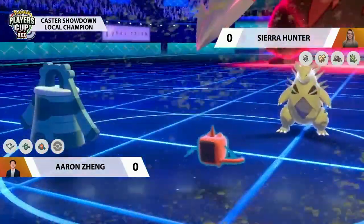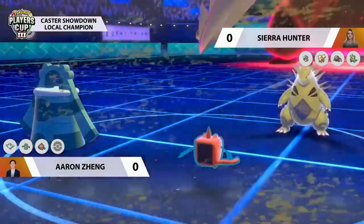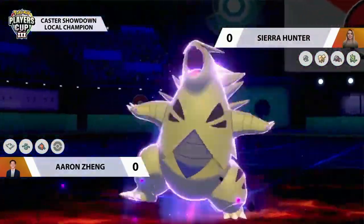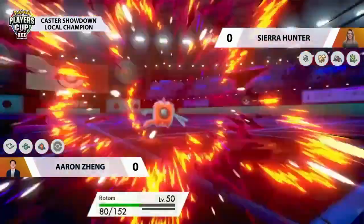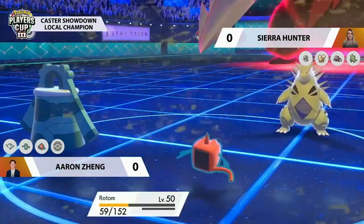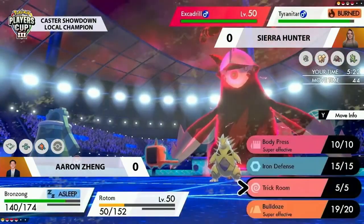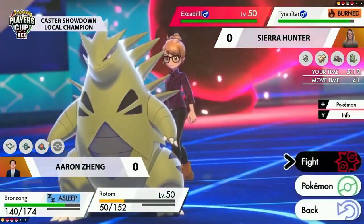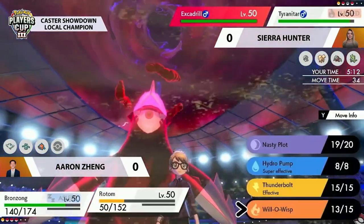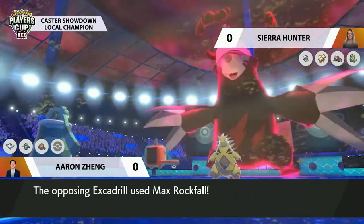We're going to see a Max Guard from Excadrill. Sierra may have predicted the Will-o-wisp was targeting Excadrill, thinking Tyranitar could deal with Rotom instead. But Rotom goes for Will-o-wisp into the Tyranitar — Lash Out comes from Tyranitar into Rotom, and due to the burn it's not dealing as much damage as Sierra was hoping. That sleep turn has been taken by Bronzong. Aaron takes a nice turn by predicting the Max Guard, targeting Tyranitar with Will-o-wisp again to protect Bronzong.